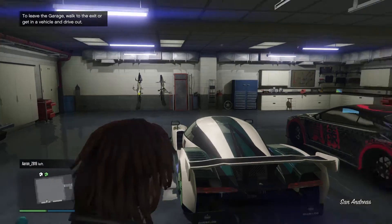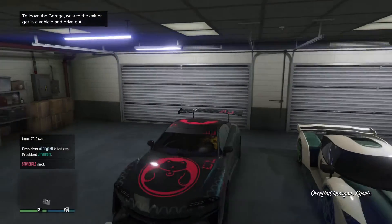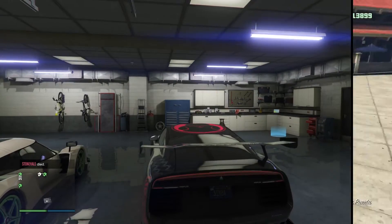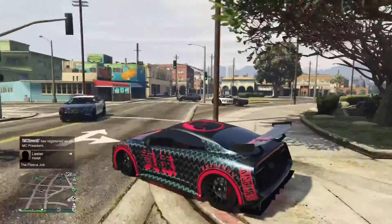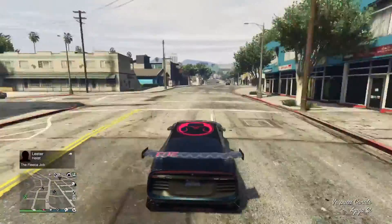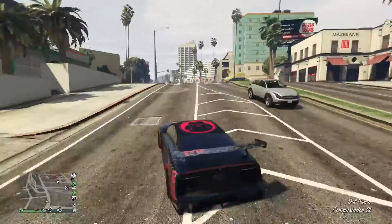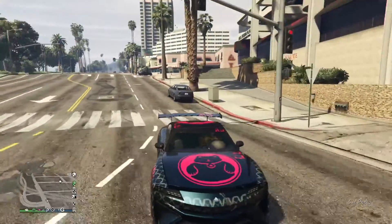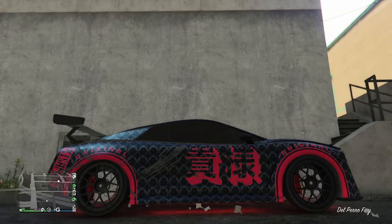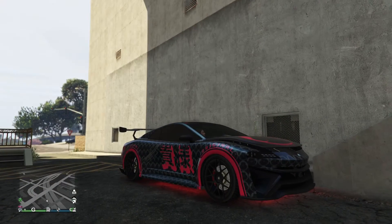Second up we got the Morgan. I love this paint job — all the black and the pink is cool, it came out so sick. It drives sweet on the road, and I'm into the neon look too. It feels like I'm on some Tokyo Drift stuff. This car deserves to be on the list because people don't know about it — it's kind of low-key. If you like anime, this could be the car for you.